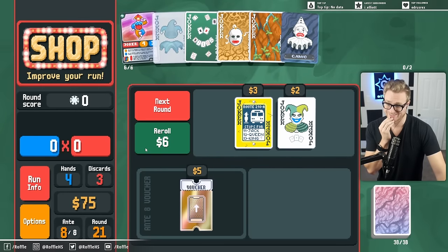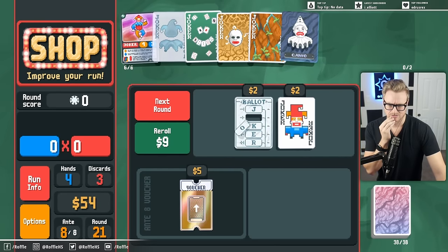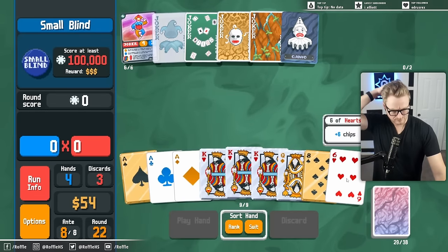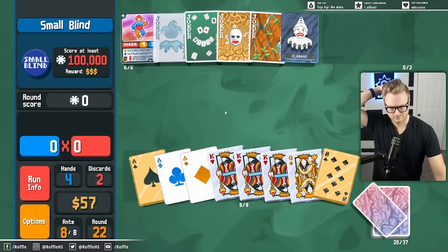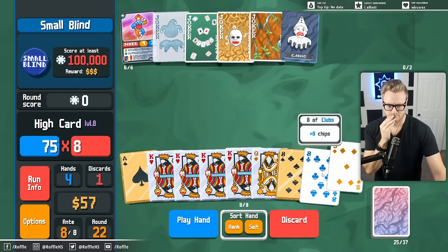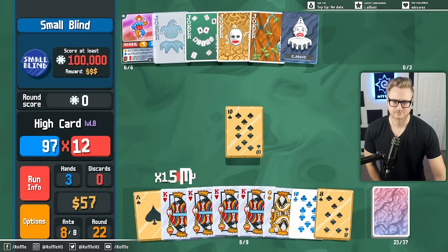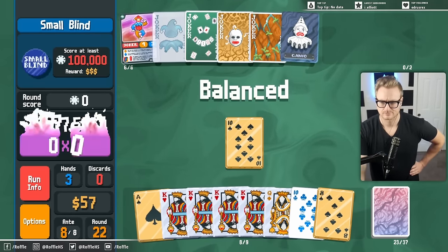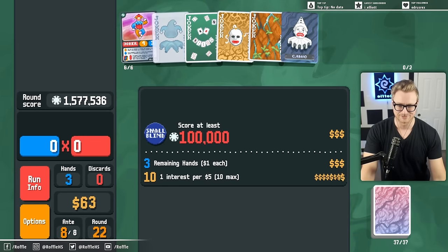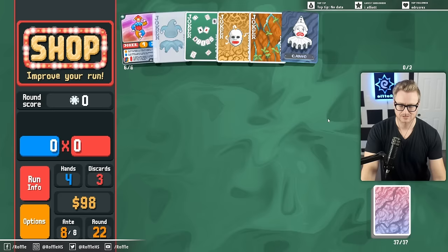We're just looking for Pluto. No - definitely not. Let's buy and use this. Take the Pluto. I don't think I want the voucher right now, because I'm just looking for specific Jokers and I don't want to dilute the shop.